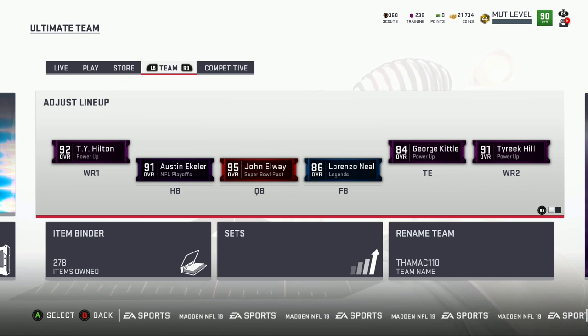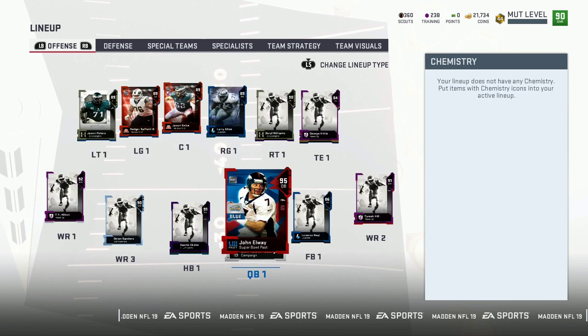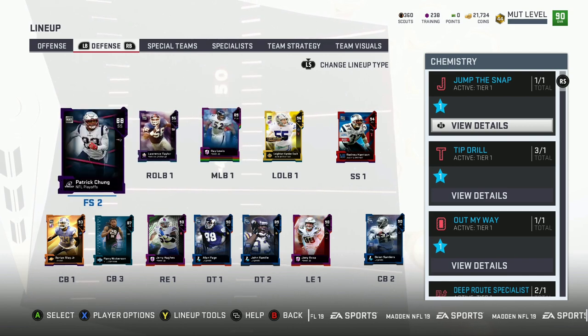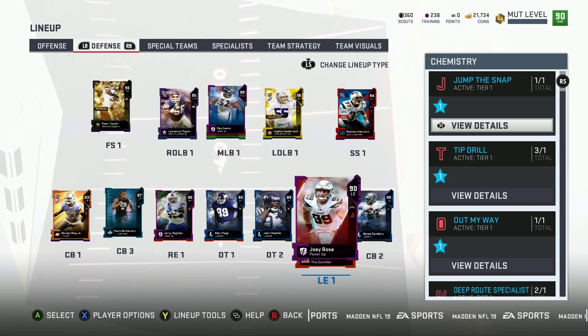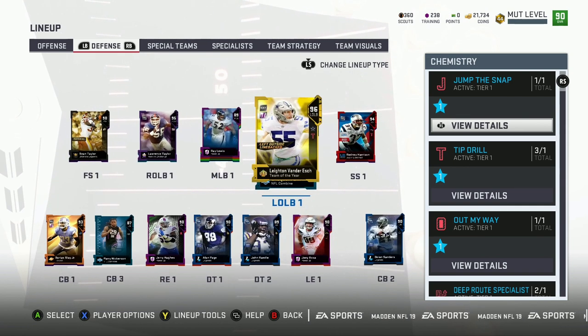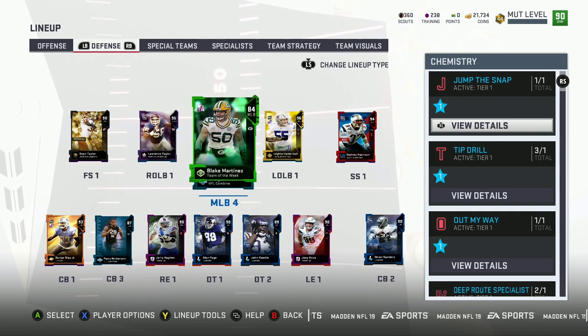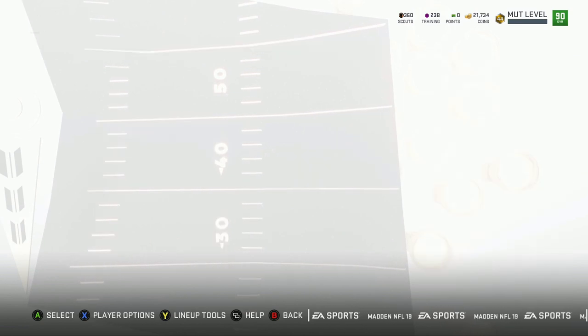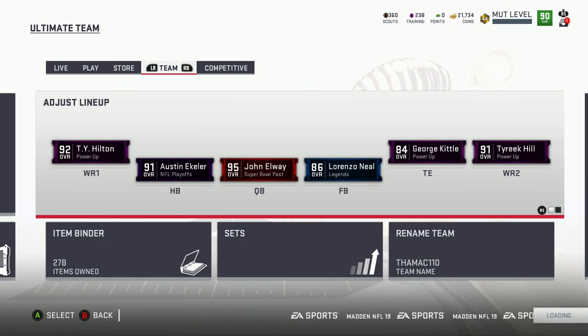Tyreek Hill right now isn't great at spin moves, but once I get his next card he will be. Ty Hilton is an 86 spin move, but once I put the zone run on him he'll meet that threshold. Same thing on defense — I built it smart. Some of you guys gave me suggestions too and I used some of those. I built the team based on who I feel is going to be useful, and I try to give everybody a little bit of love.